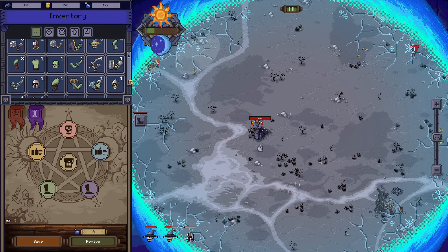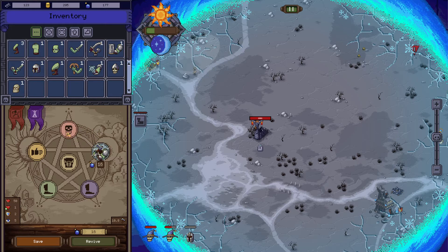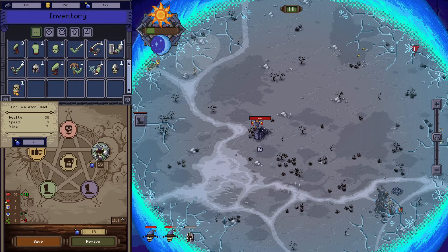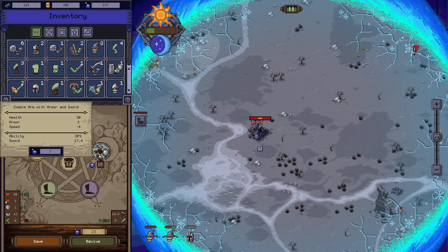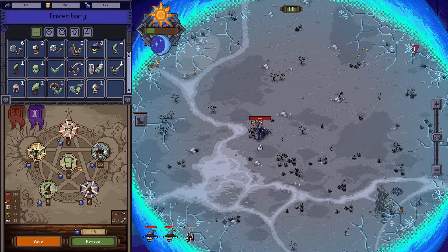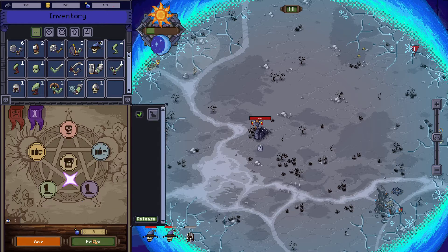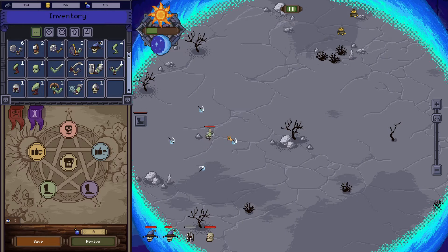Let's pause for a second and see all the goodies that we got. Another orc arm with a throwing axe, which should be very useful. We have an orc skeleton head which has 30 health — the speed is negative three, sight is not bad, health is 30, armor is one, but the speed is very pathetic. I'll take him anyway. Let's try the boot and the zombie body part — revive. He's pretty strong, and look at this big guy! He's attacking all directions — I like that one.